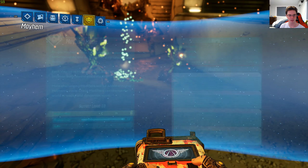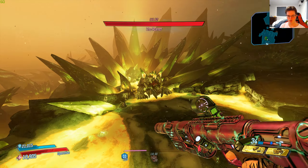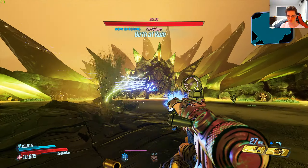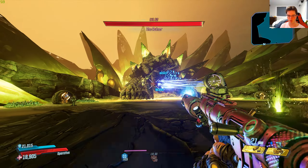Now I am on Mayhem 10, as you guys can see, with the modifiers. We're going to go shoot this boss right here — with action skills off first, and then we're also going to shoot this boss with action skills on. So as you guys can see, this is the damage I'm dealing on Mayhem 10 with no action skills on.